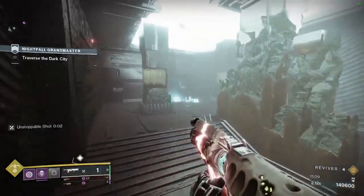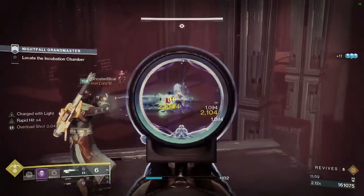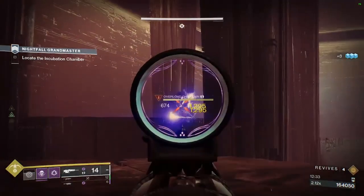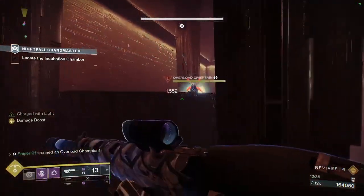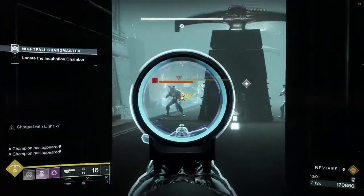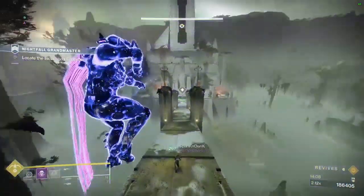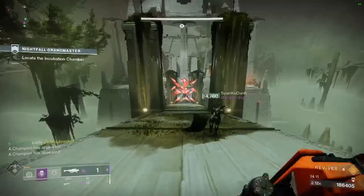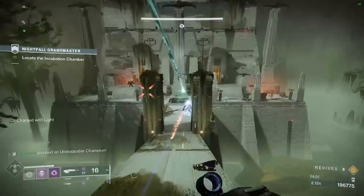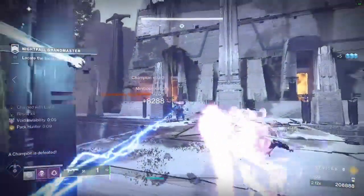In the next room, kill the adds and a champion, get a finisher if needed, then go through the portal. Once through, kill the adds on one of the two sides and take that side across to the other side of the room. Kill the overload and go through the portal to move on. Once through that portal, kill more adds including two Overload Champions, then move forward. Outside, you'll run into a huge group consisting of two mini-bosses, some small adds, and two Unstoppable Champions. Kill the smaller adds, kill the mini-bosses, then kill the champions and get finishers if needed. Once all adds are dead, move on.